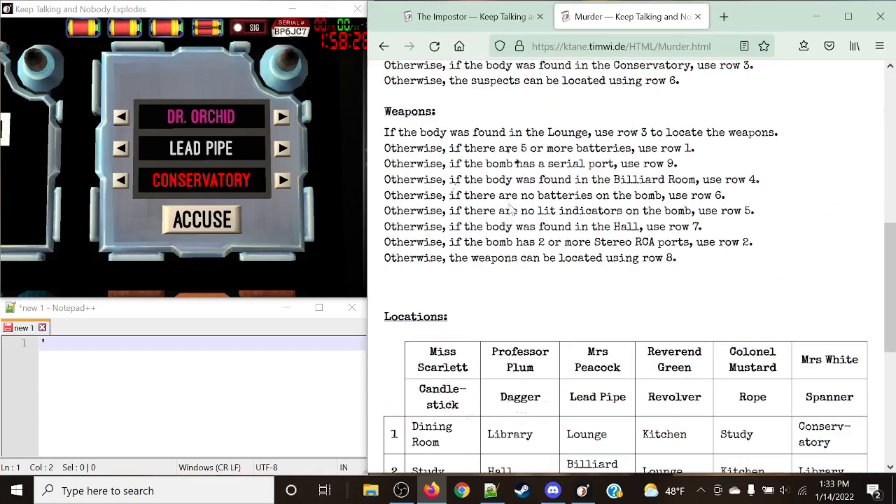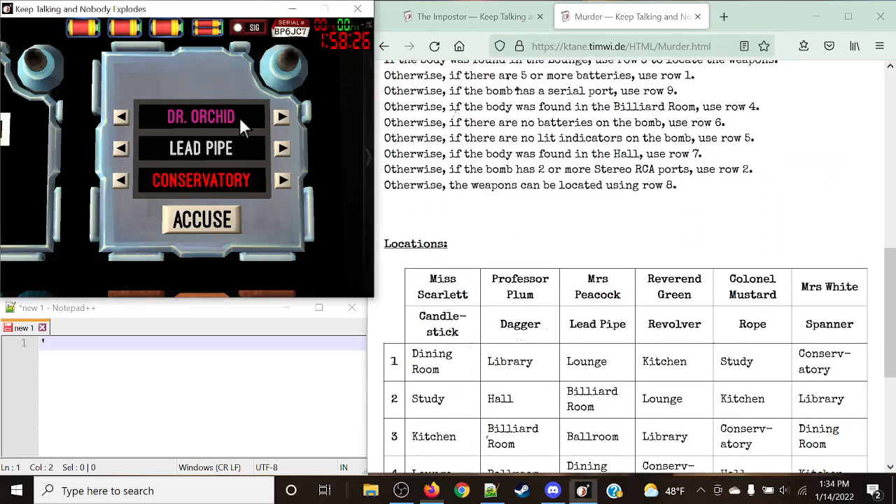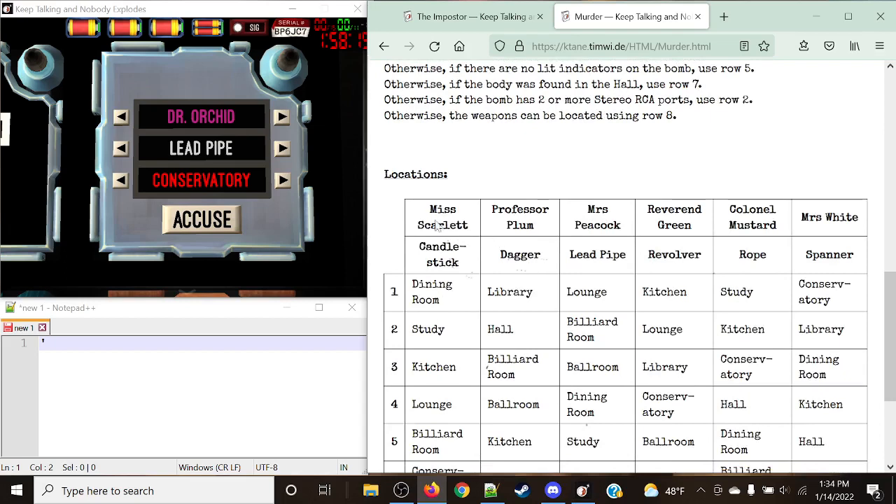For example, looking at this first one — Murder. Taking a look at the first name at the top here, we don't want to press anything just to be safe. Immediately right off the bat, there is no Dr. Orchid present on the actual Murder module. We have Scarlet, Plum, Peacock, Green, Mustard, and White — no Dr. Orchid. So we know for a fact that this is the imposter.